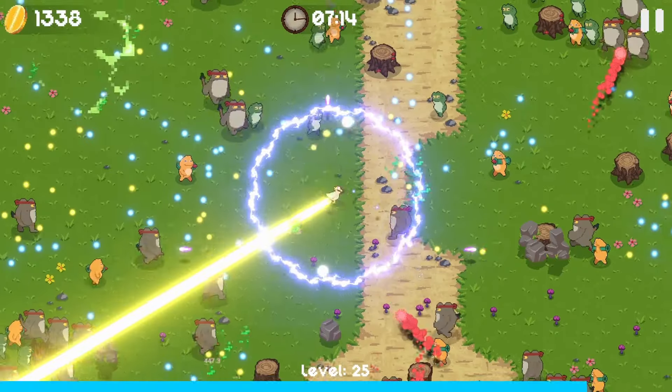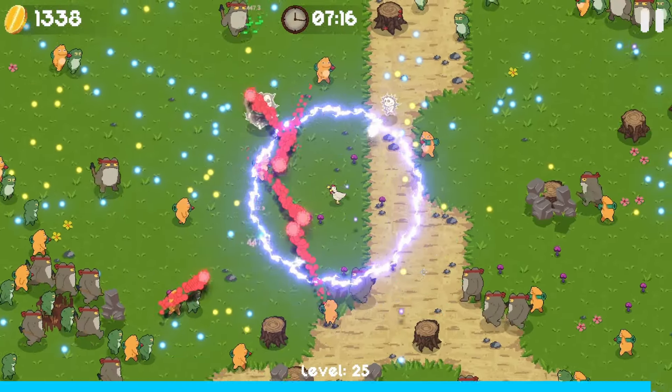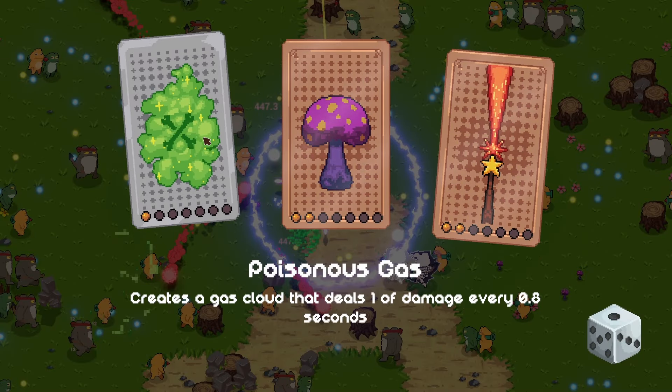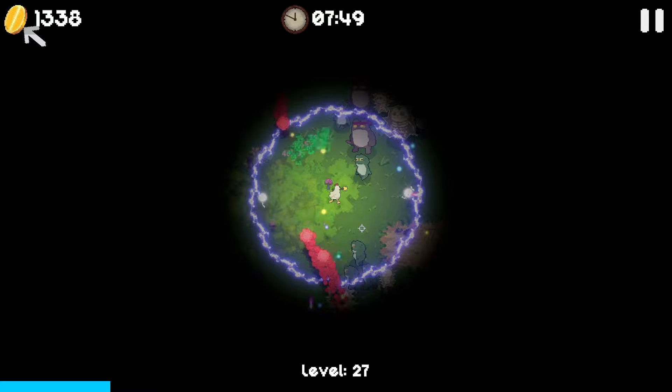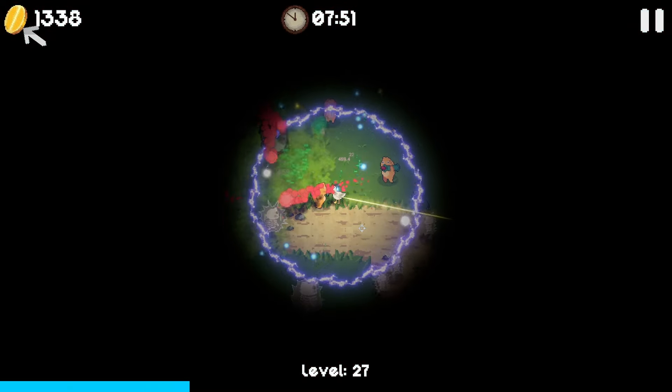There's another chest as well. I'm liking this one so far - the electric god build. Maybe we add in some poisonous gas as well. It's gone dark. As long as we can get these rocket launcher guys in our electricity area, we should be okay.